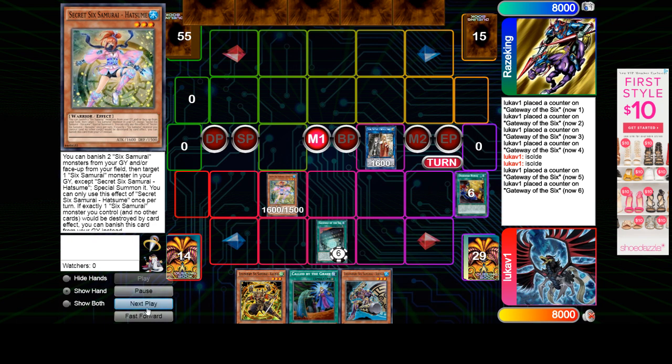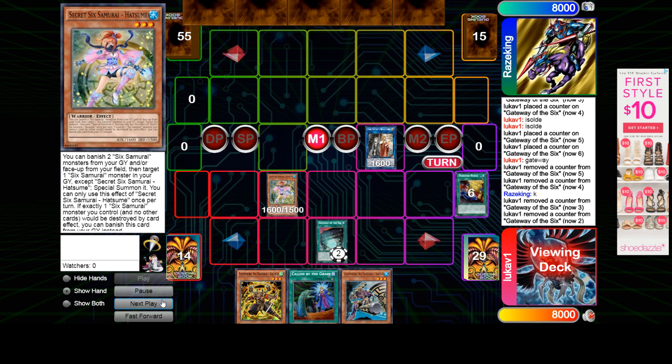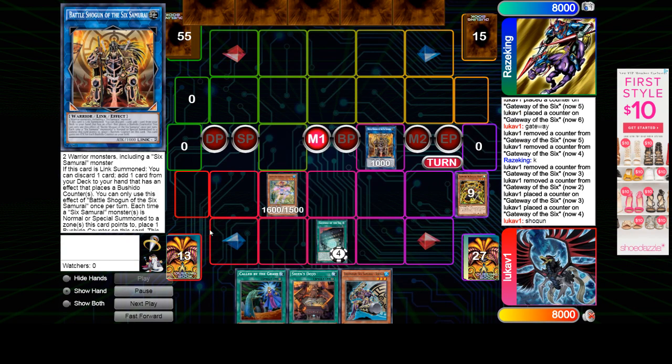They all have that graveyard effect to protect them — like the new ones do. So then he's going to get to add this from deck, and he's just going to instantly summon it. Link those two away probably for the Samurai guy. Effect on summon: discard the card he added off his Sold to add Dojo.